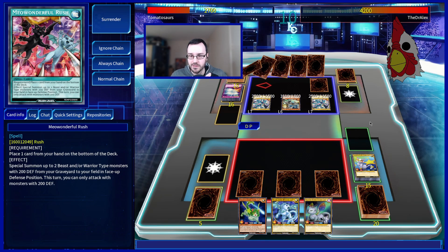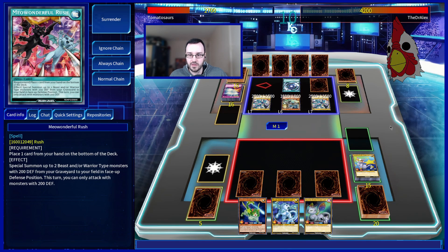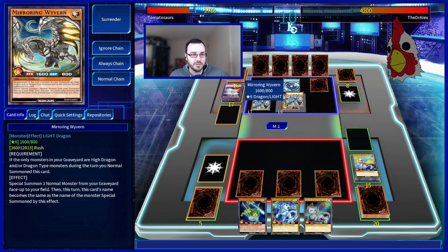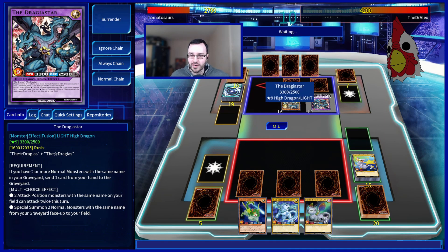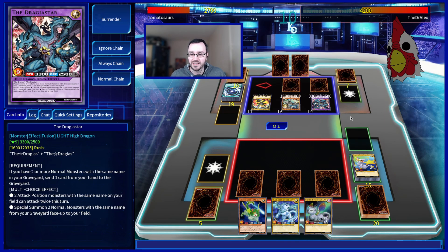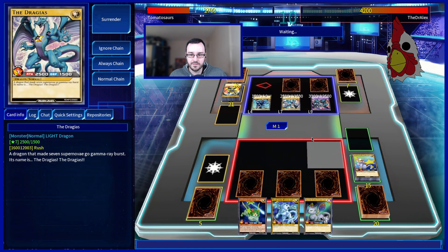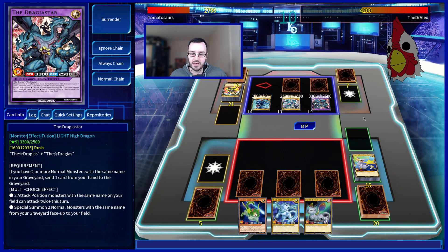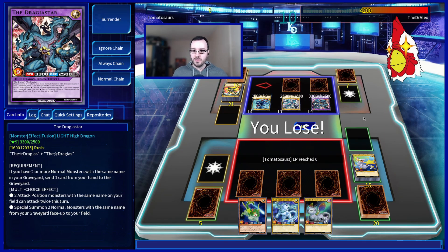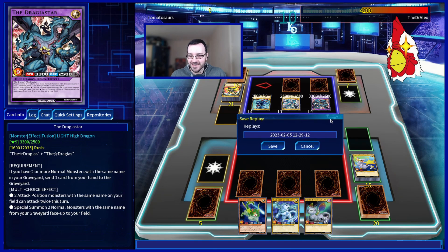Alex actually does have the pieces. The only problem is Mirroring Wyvern is stuck on the board so he can't use Drageus's special summon effect — the cool thing is you summon him out, use his effect, summon out two more Drageus from the graveyard, and then the board is disgusting. But he's got nothing for this — Mirror Force is a good card, apparently. Who would have thought? Alex ends, and with that Mirror Force wins the game.